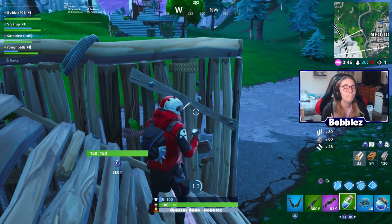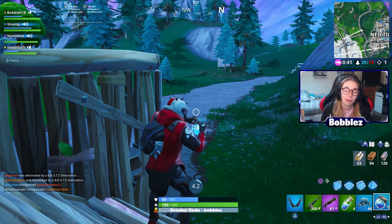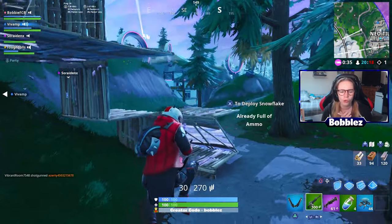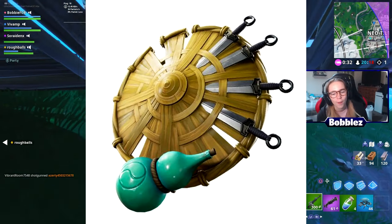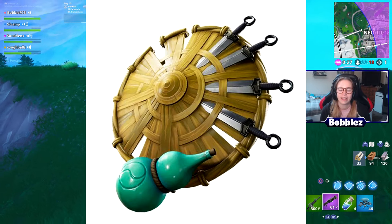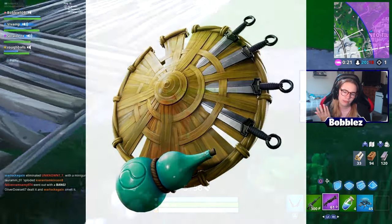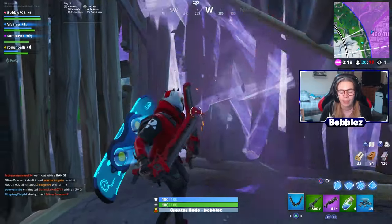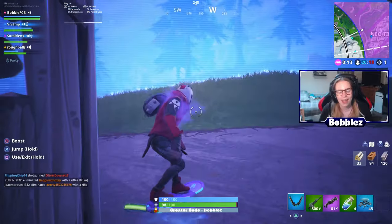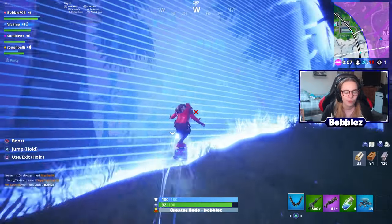Moving on now, we're going to be going to Backblings. This is where one of the items is indeed my favourite out of all of the different leaks in this video. Starting off with the Kunai Shield — this one says "sharp and steady" and it does indeed go with the Shifu skin, the wizardy skin. Really super cool — it's got the blades in it, it's kind of just a round wooden shield. This back bling is my favourite out of the full Shifu set.